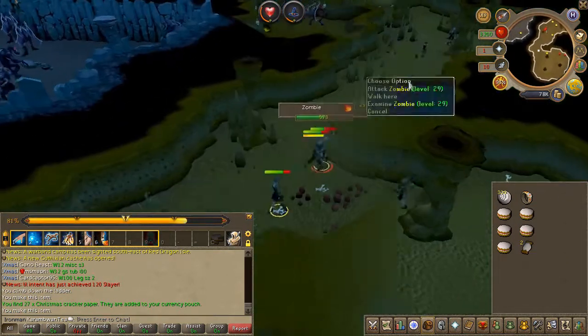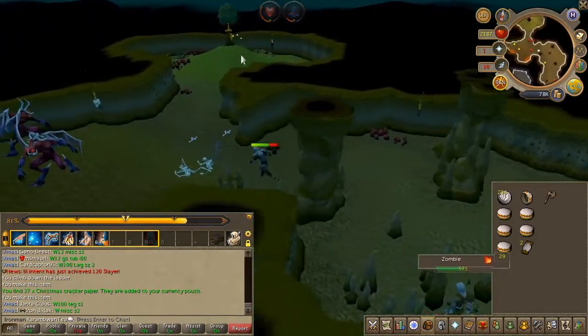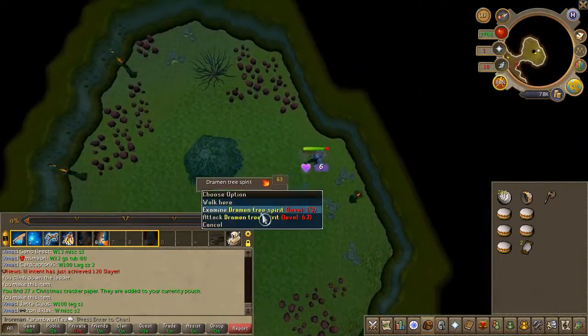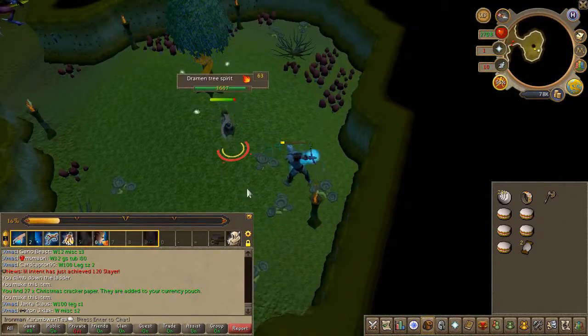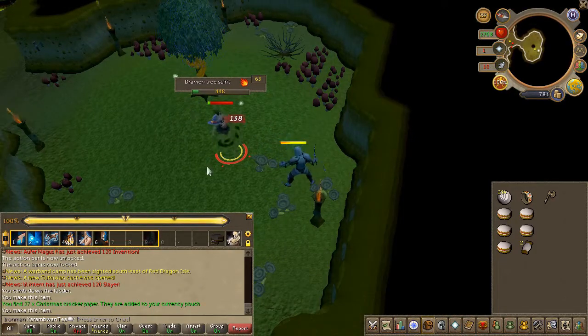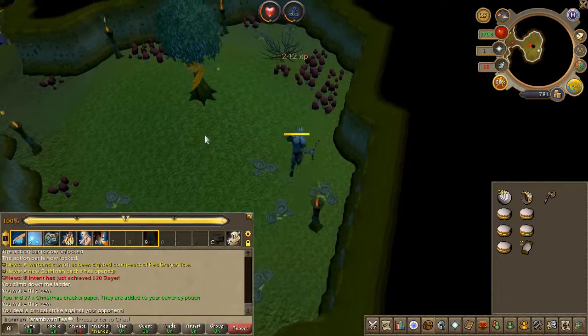Run to the southernmost room of the dungeon and attempt to chop the tree. This will summon a tree spirit — go ahead and fight it. You can hide behind the mushrooms just to the south in case you are lower level. Once defeated, go ahead and chop the tree.